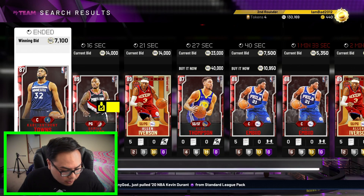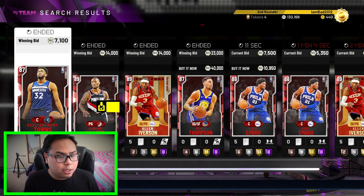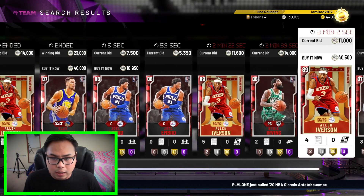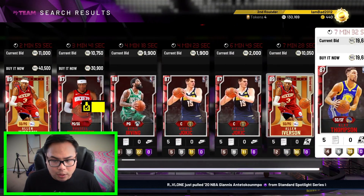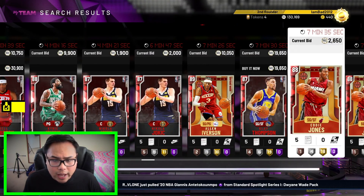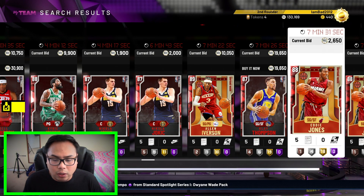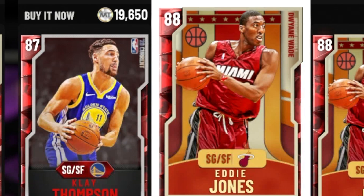Let's go ahead and ask Siri for a number. Siri, pick a number 1 through 15. The answer is 15. So 15 spaces to the right: 1, 2, 3, 4, 5, 6, 7, 8, 9, 10, 11, 12, 13, 14, and 15. We got Eddie Jones. He's part of that Spotlight Dwayne Wade series collection. Looks like a dope card — could probably play defense, could probably shoot nicely. I'll take it.